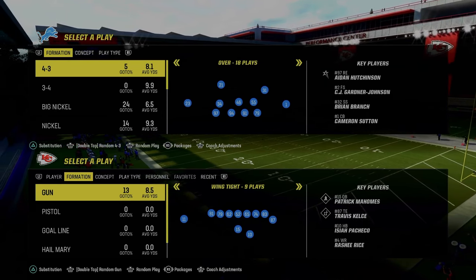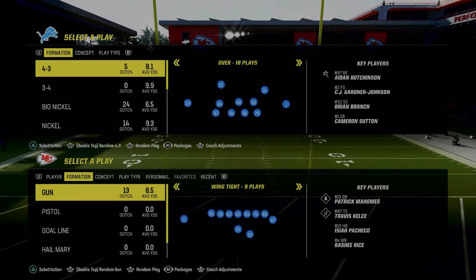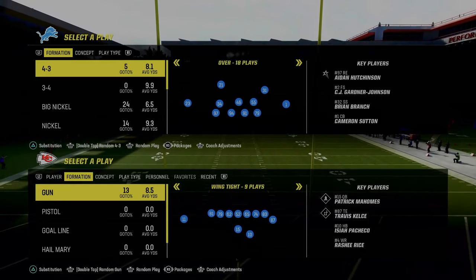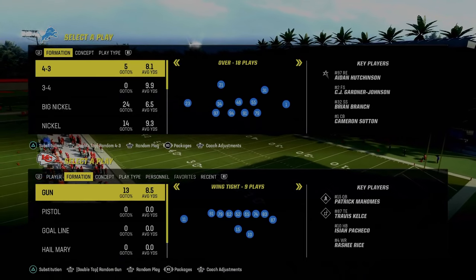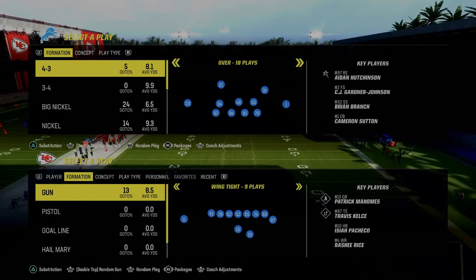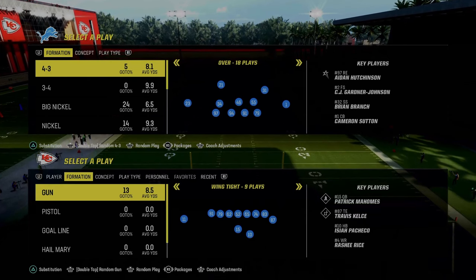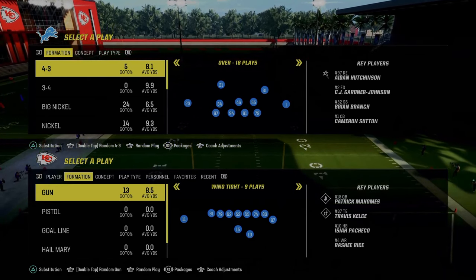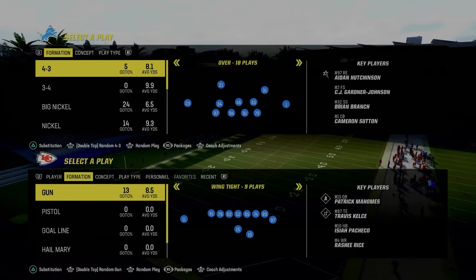There are some route combinations and play setups we're going to be showing you that are going to need Hot Route Master or Slot Apprentice, but the wholesale scheme is going to be able to be ran very easily without it. If you enjoy this kind of content, make sure that you join the Patreon — it's only $10. It'll get you access to all of our offensive and defensive e-books. The ones in the Patreon are a little more in-depth, a little more if-this-then-that, a little more high-level.